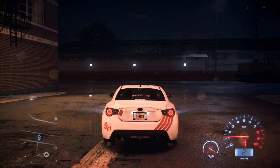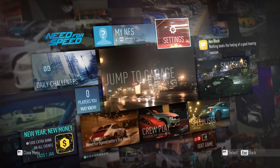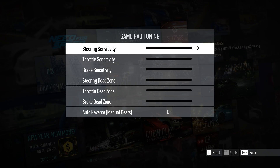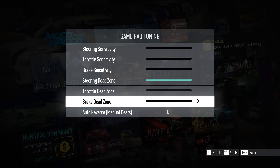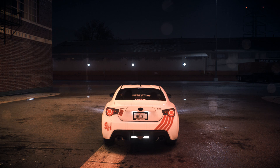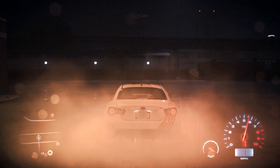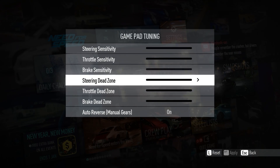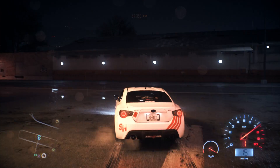Someone suggested you go to Settings, then Controls, and adjust the sensitivity. I tried that. Like doing this — steering dead zone and brake dead zone — I maximize it. If I do this and maximize this too, the car is smoother.